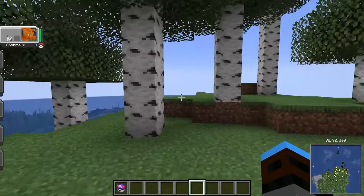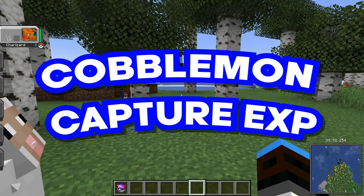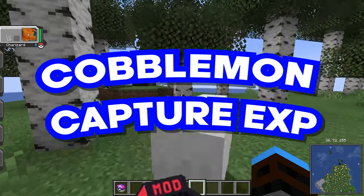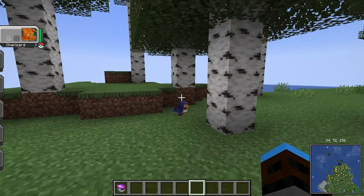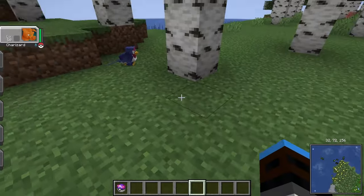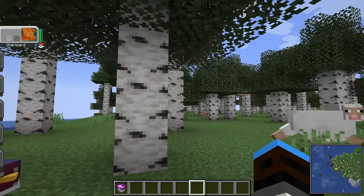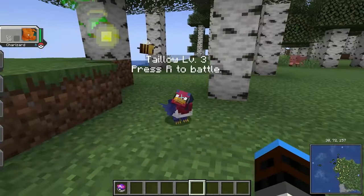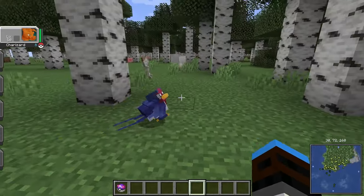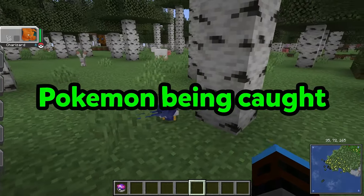The first mod we're going to look at is a pretty self-explanatory one. It's called Cobblemon Capture XP, made by Tim Inc., and it does exactly what you think — when you capture a Pokemon in a battle, you gain XP as if you had knocked out that Pokemon. So the requirement for earning XP is not a Pokemon fainting, but a Pokemon being caught.